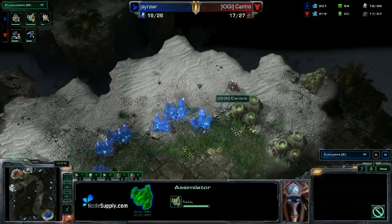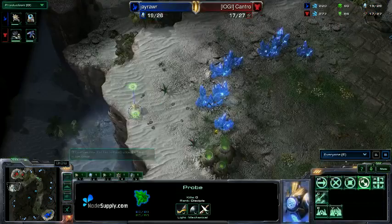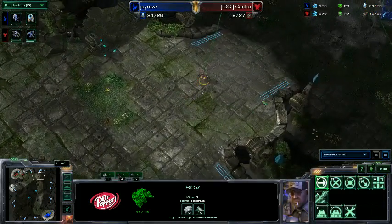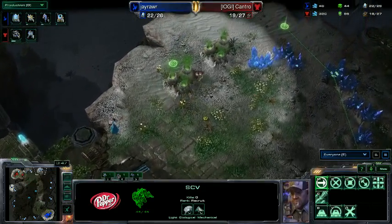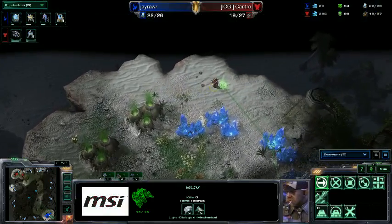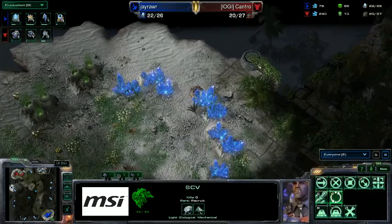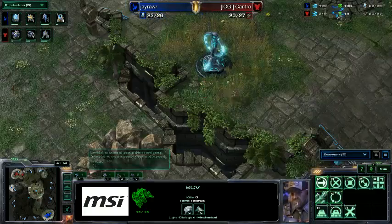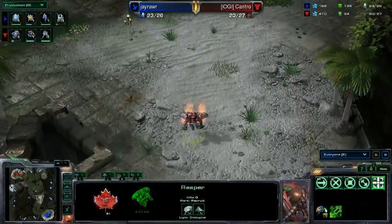The Reaper is en route, popping out of that Barracks momentarily. There's nothing to defend — no Stalker yet. This SCV is checking for a Pylon, making sure he's not getting proxied — there's no cheese play and no forthcoming aggression. The Reaper charging across the map with his boosters, already passing the Xel'Naga Tower, will cause trouble if the Stalker isn't in position to receive him.